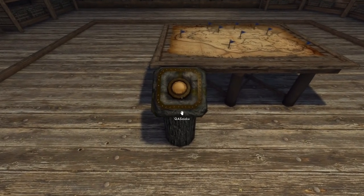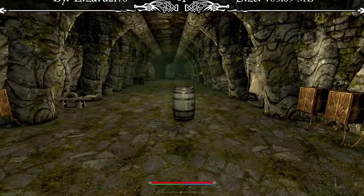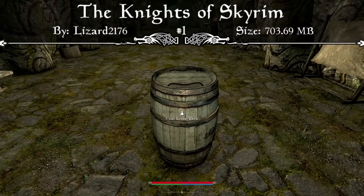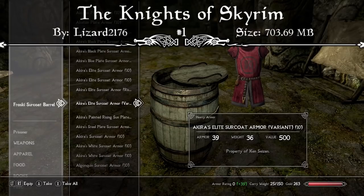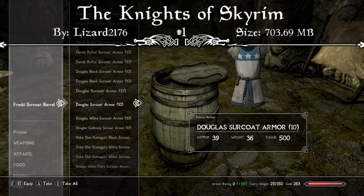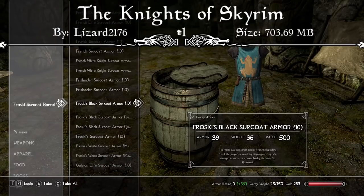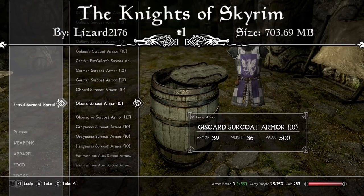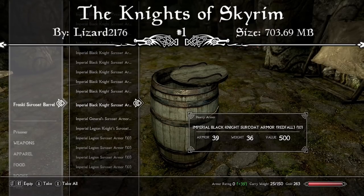Coming in at the number one spot this week — I get comments on my load order videos from people asking for a medieval take on Skyrim, and now I think that's entirely possible because we have the Knights of Skyrim mod. This mod adds hundreds of armors to all the factions in the game, and many characters get their own unique armors as well. The legion are now black knights and the Stormcloaks are the white knights, and these armors are distributed to many NPCs in-game. There are hundreds more that can be found in the cheat room under the QA Smoke section, all inside one barrel, where you can mix and match to your heart's content. With all these armors combined, it makes sense that it's 703.69 megabytes.